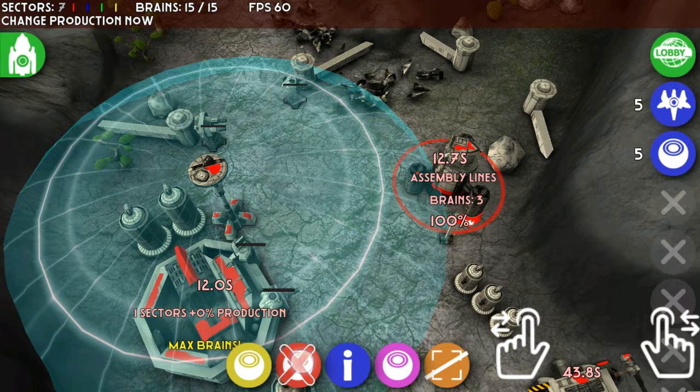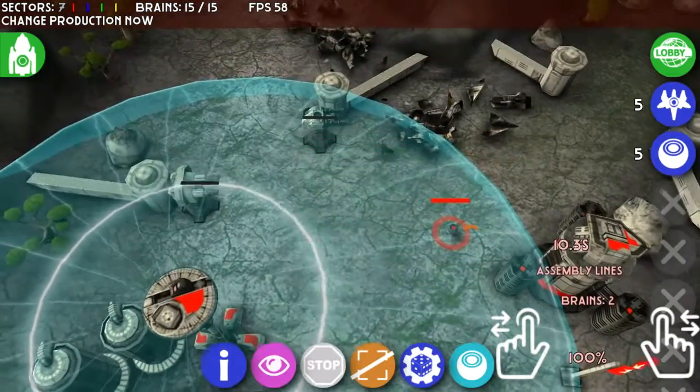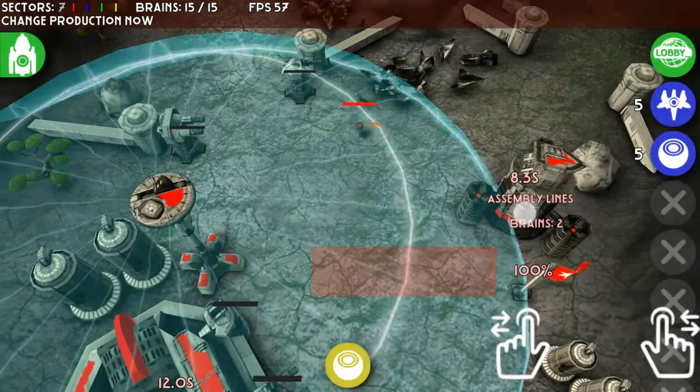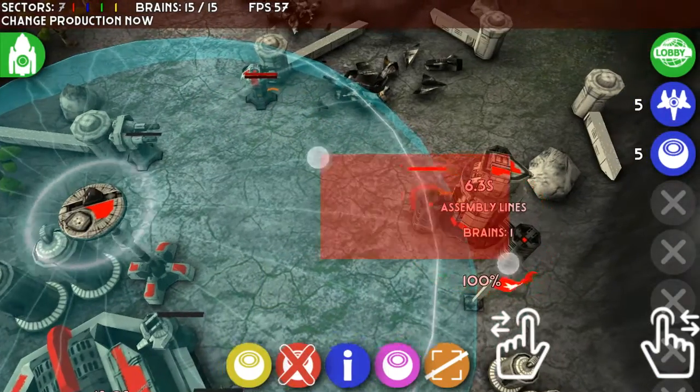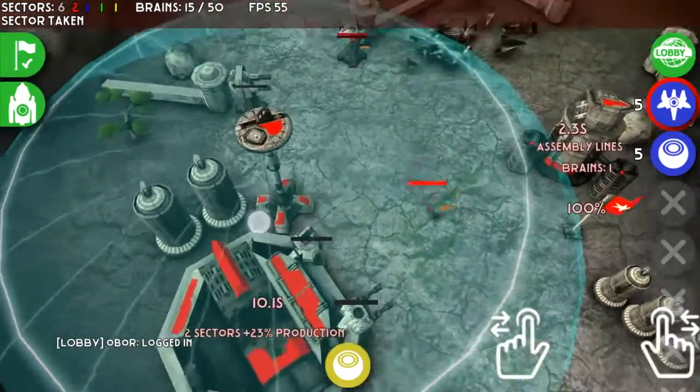You can exit units out of buildings by selecting the building and then looking at the bottom where you'll see the red cross. Press on the red cross and it'll take the brain out of the building, and then you can put them wherever you want.